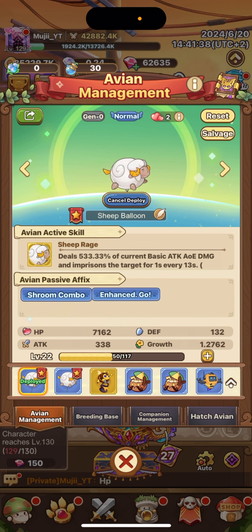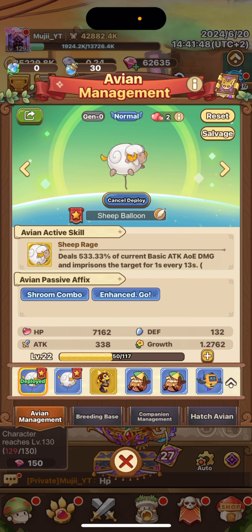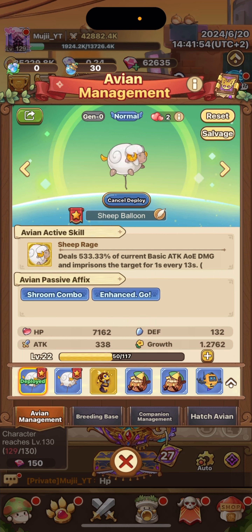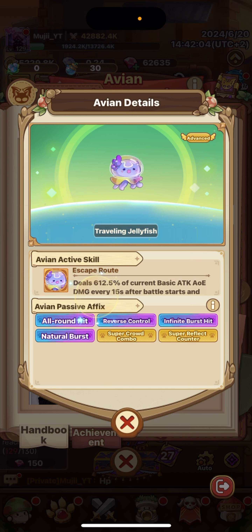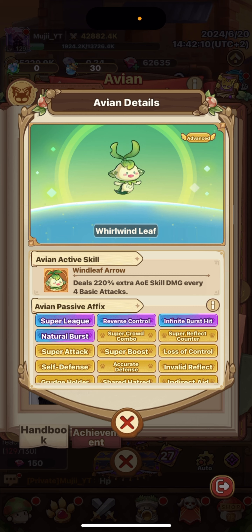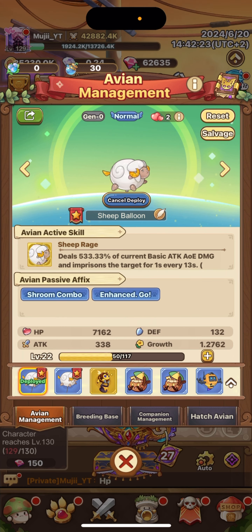You can always level up your pals — I leveled this one up but it's not that great, so I might go with another that has Counter Damage and Combo. You can also reset a pal and you'll lose some Uku Fruit leveling materials, but you get 100% of the Mimir Spring back. Check the book to see what each pal does and decide which one is good for you.